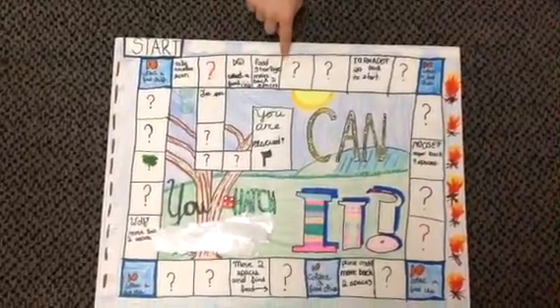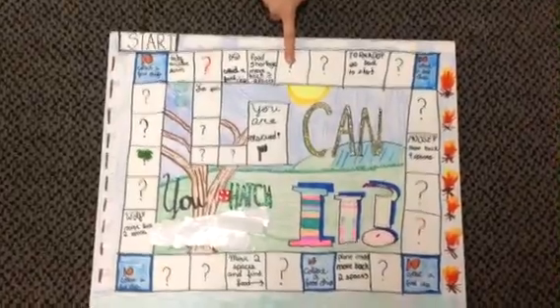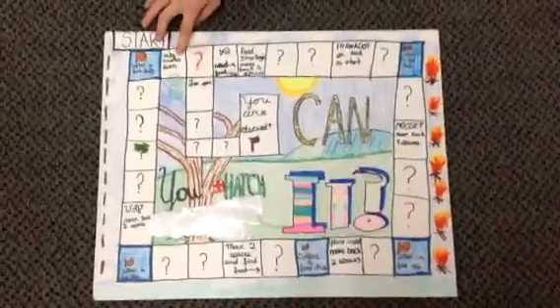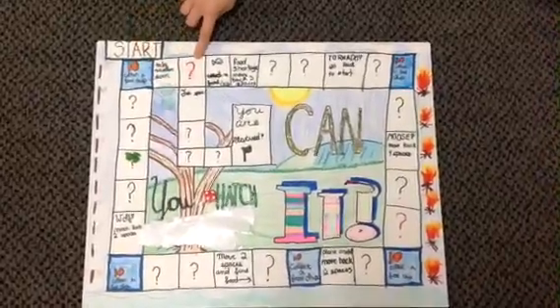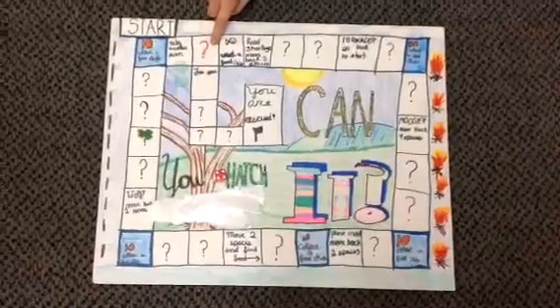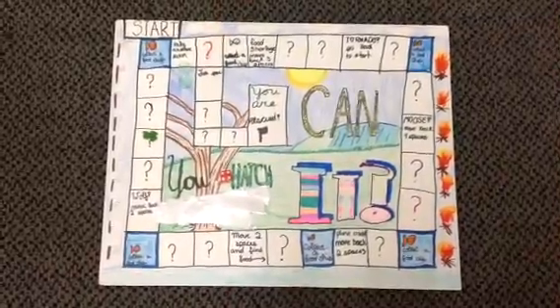Say you were here and you rolled a six — one, two, three. You're not going to keep going on to six. You have to stop at this space to answer the question. And that is our board game.